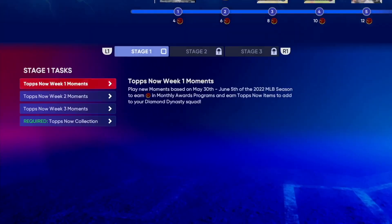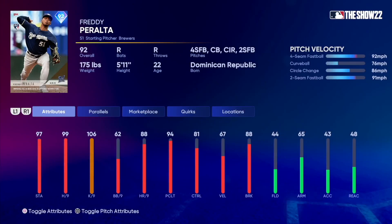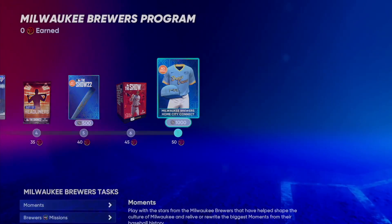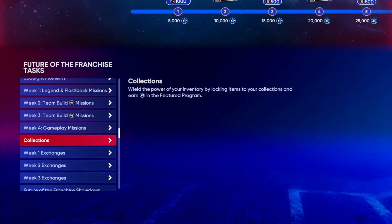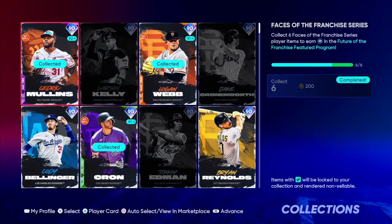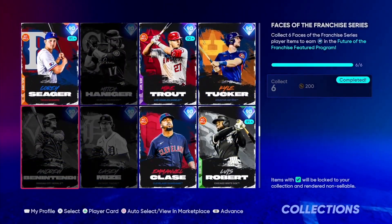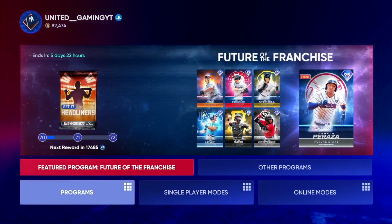That's all the brand new top scenario cards. We got a Brewer City Connect program with 92 overall Freddy Peralta — a top snap flashback. This is a pretty good card: 99 hits per nine, 106 Ks per nine, and a lot of good pitches. If you get this uniform you can collect it in the Future of the Franchise program for 15,000 XP. You can also collect six Future of the Franchise cards for 10,000 XP in this program to get a nice XP boost before this program ends in a few days.